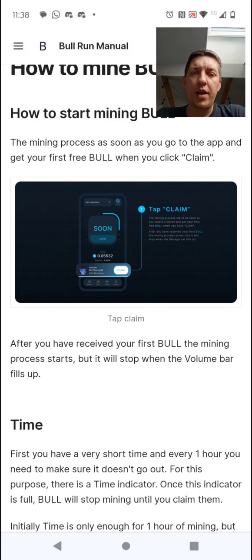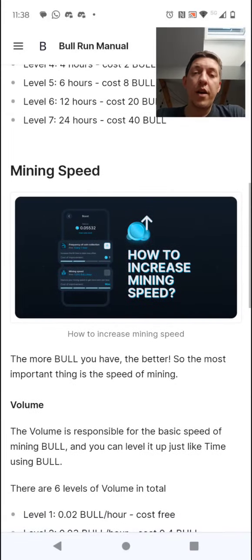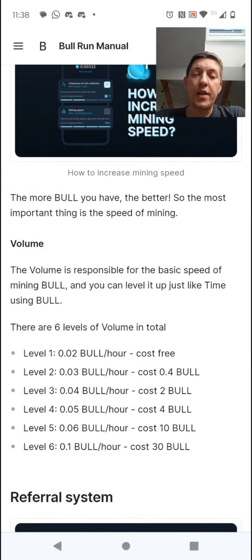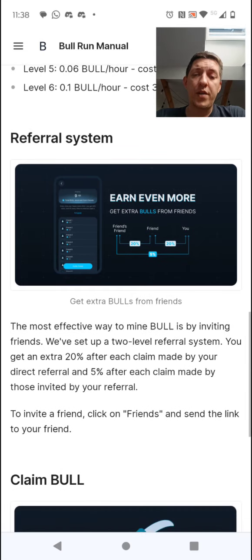You can buy upgrades — the first upgrade is time, and there are seven levels. It will cost you some BULL, so especially in the beginning it's good to buy as many levels as you can. There are also levels for mining speed, which will get you more BULL per hour, and there are six levels for that.